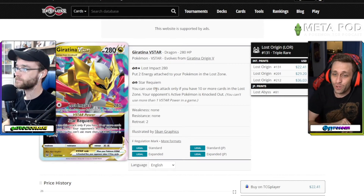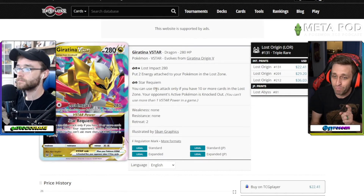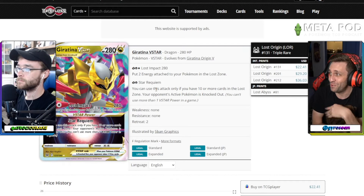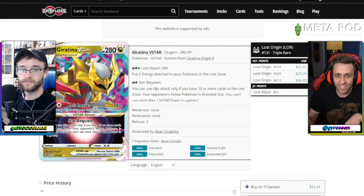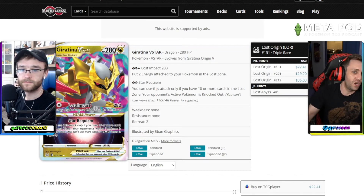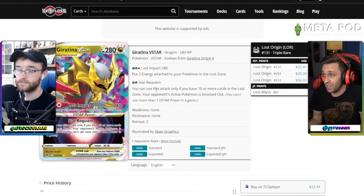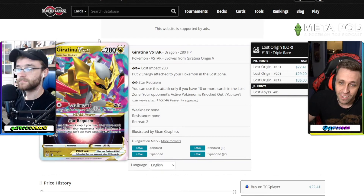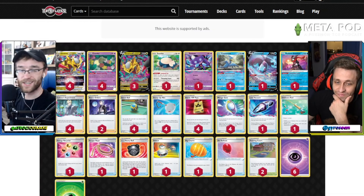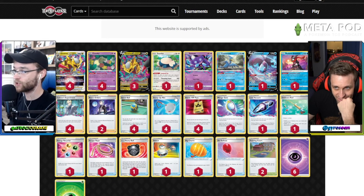The VStar power, for a Grass and a Psychic — just two energy — you can only use this if you have 10 or more cards in the lost zone, but if you meet those requirements you just get a free knockout. Perfect for mid-to-late game if you don't have three energy easily available. With a Raihan or other strategies you can get two energy on board — boom, take that knockout and maybe grab your last two or three prizes.